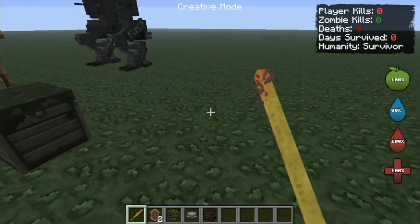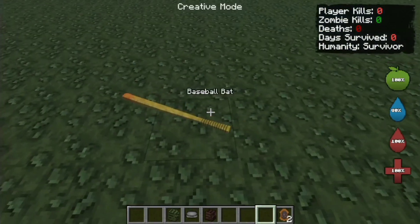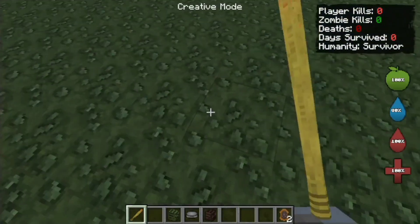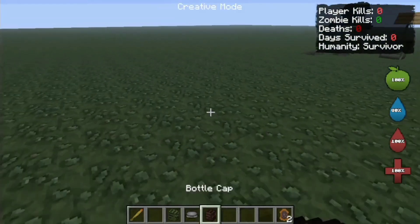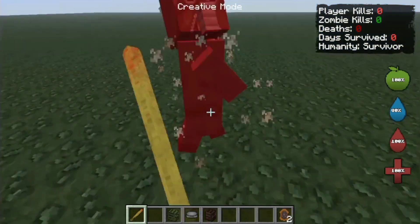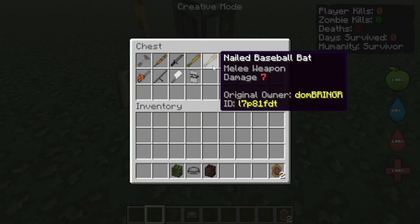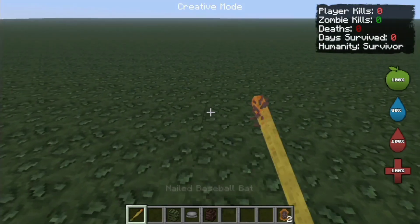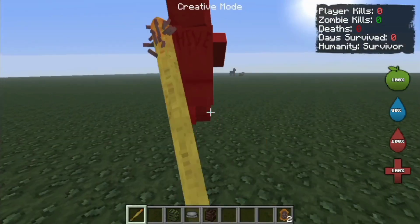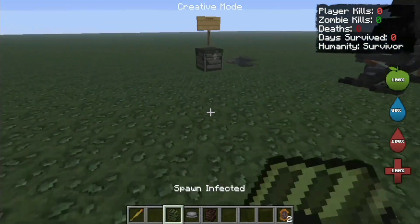How about the nail bat? Before using this, I would like to use the regular baseball bat first. That looks pretty good. Die die die! Ooh, 3 hits. I got an emerald for this? You must die, stupid little scammer. Anyway, we are done with that. So we will use a nail baseball bat — which is basically a baseball bat but with nails. I'm gonna use this on a villager. Oh, and I die.